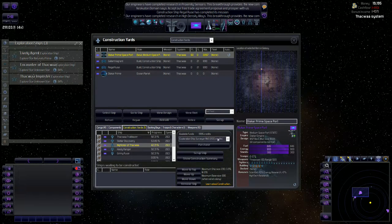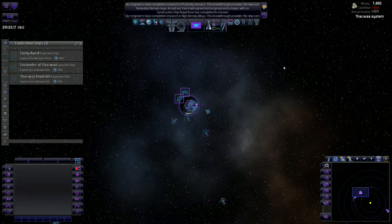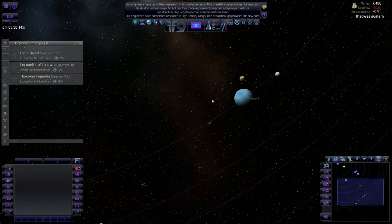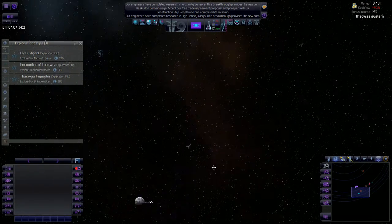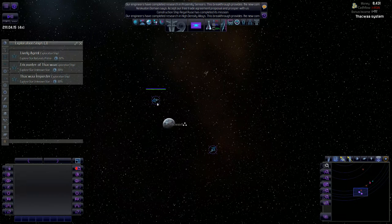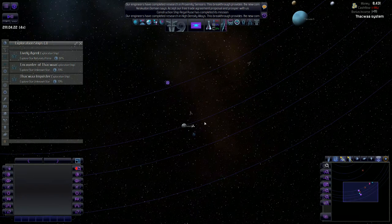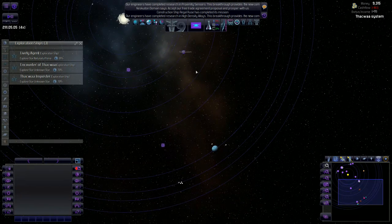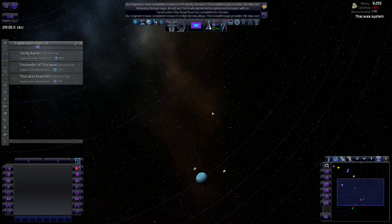Let's go into our construction yard and build ourselves a couple of these escorts. Escort Kobe - I like that, that's what we'll call them. Let's purchase four of them. It's going to affect our cash flow a little bit, but four should be more than enough to knock out these giant keltors. They're moving around all over the place - hurry up and get out of there. The other one should be jumping soon. Where's the other giant keltor? He's just floating in the middle of space near an asteroid.